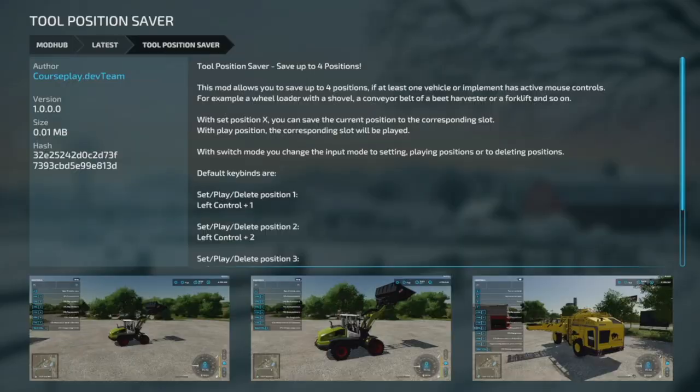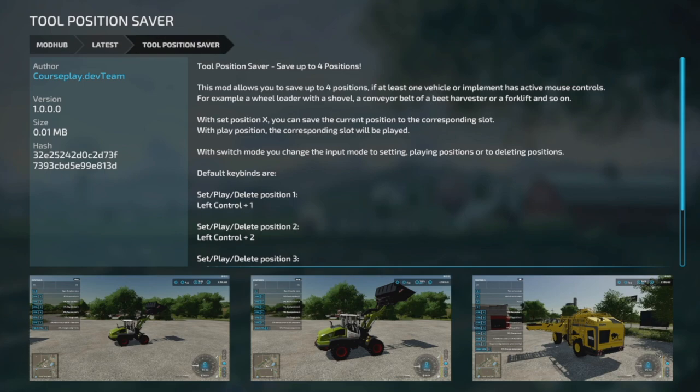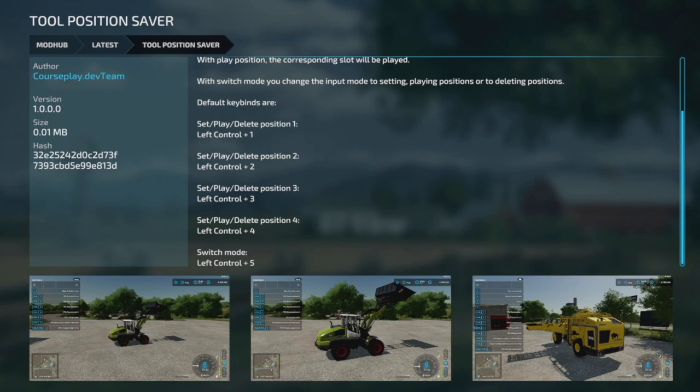We've also got the Tool Position Saver from the Courseplay dev team. This saves up to four positions and allows you to recall them — useful if at least one vehicle or implement has active mouse controls, for example a front loader with a shovel, conveyor belt, bale harvester, or forklift. You press set position for the corresponding slot and the position is saved. You can switch modes and change the input, and all key bindings are customizable.